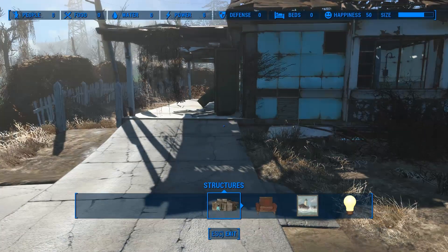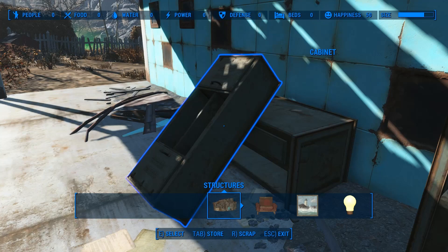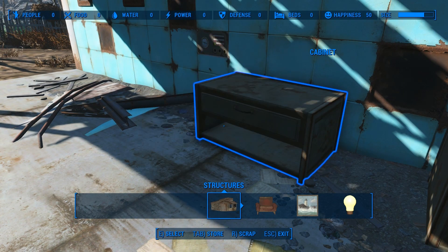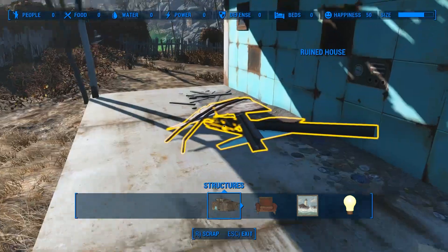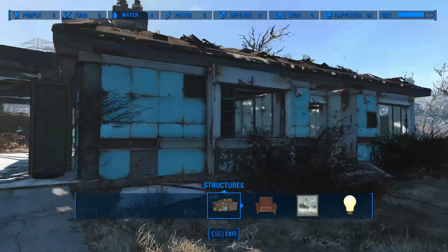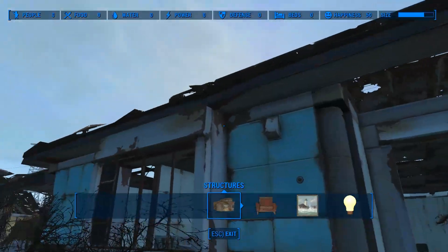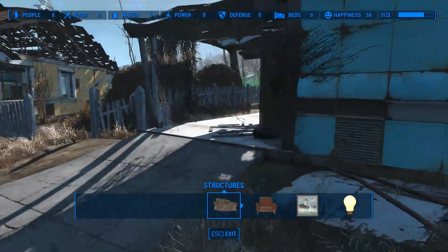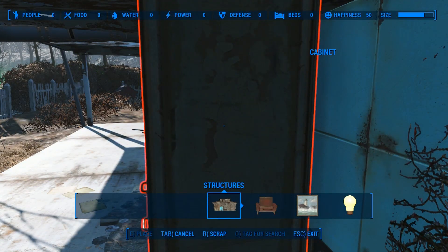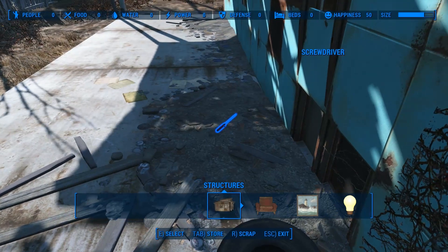Alright, well, I could be at this for a while. Structures — what is this? I could scrap this too. Dude, can you scrap, like, a whole house? Is that a thing you can do? Let's see. That stuff fell off the shelves — that is awesome. There's just crap everywhere here. Oh, I love it.